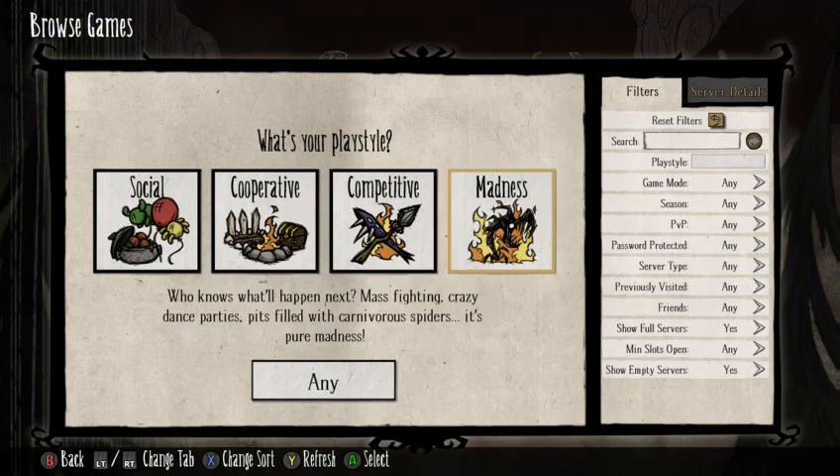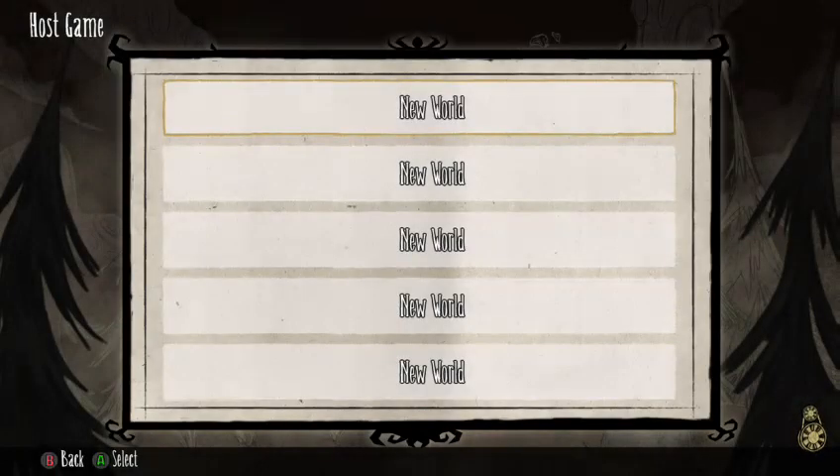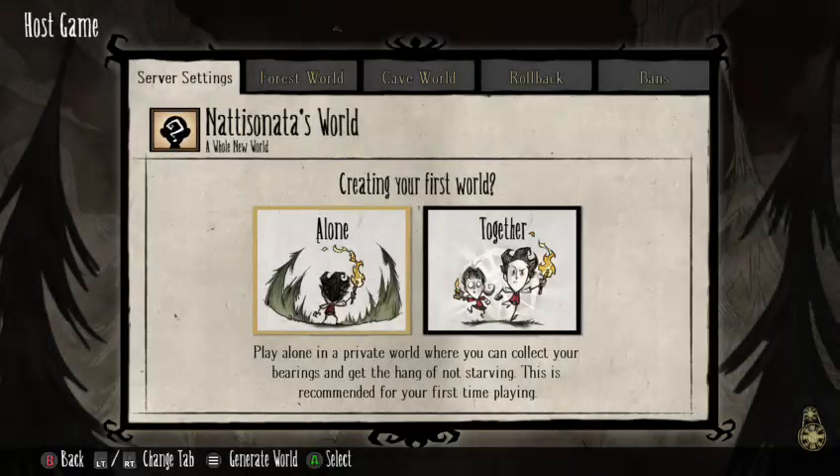There's also a Madness mode — that looks really hard. You can search for games by name. Games are up to six people. You can filter by specific seasons, PvP on or off, password protection, friends only, and so on. Hosting games is what I do most of the time — I'm the Don't Starve resident expert at home.